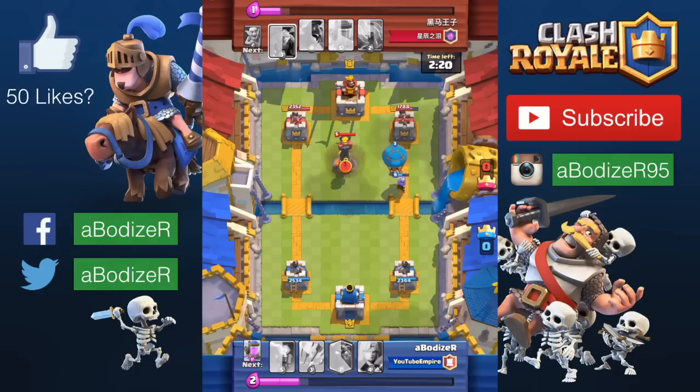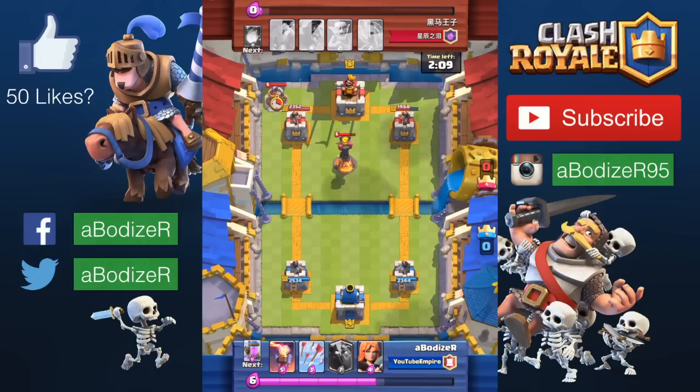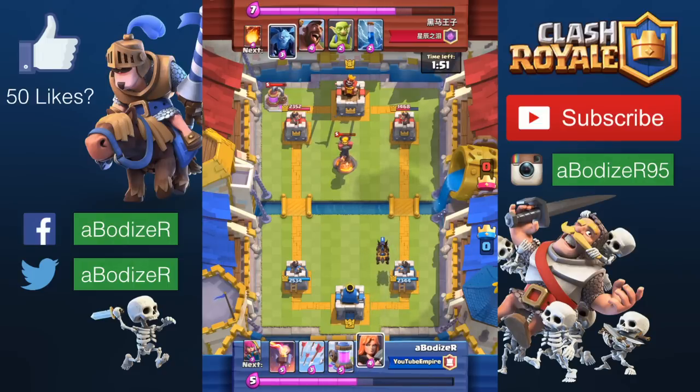...the towers, troops, or anything dropped in front of the lava hound will be distracted by it, and then you can drop the balloon since the balloon deals more damage. The lava hound doesn't do huge damage — it's basically like the golem, just a distraction air card.